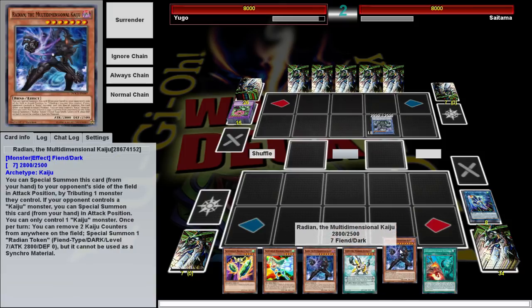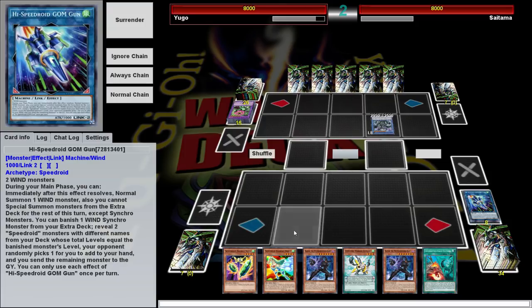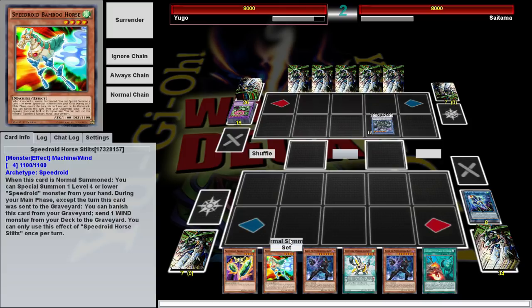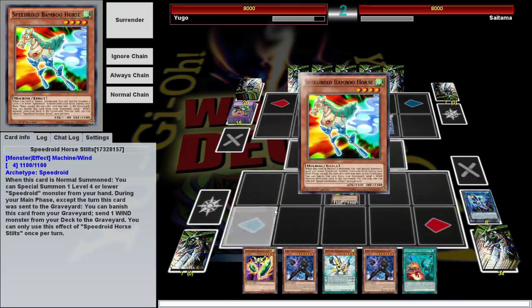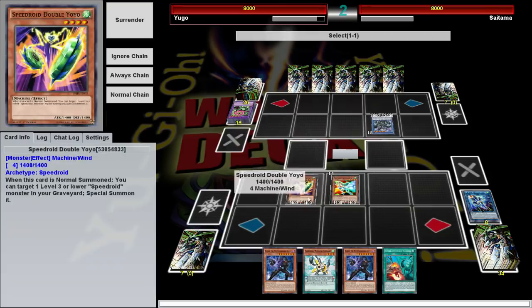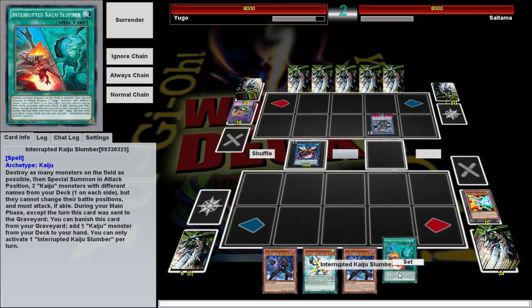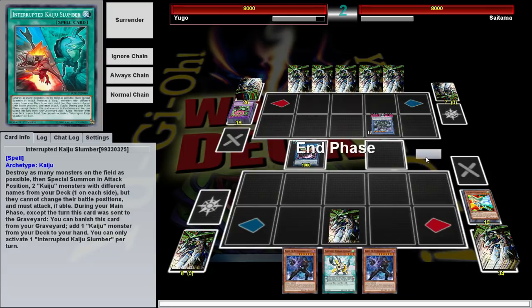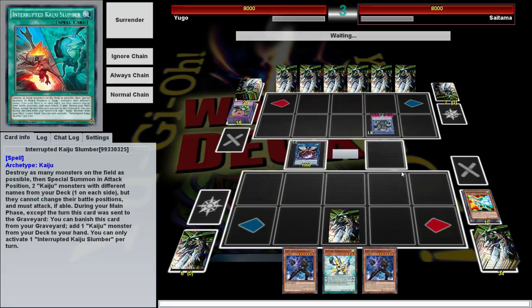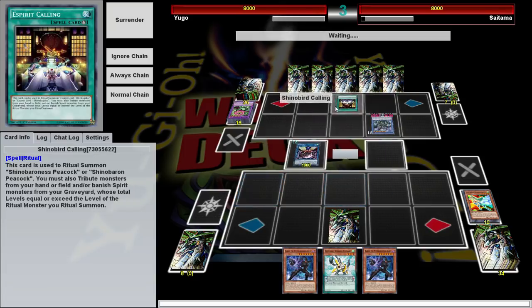I've got a whole bunch of Kaijus. I'm going to Normal Summon Bamboo Horse — Bamboo Horse will summon this — and we're going to get Great Fly. Because Exterio's Earth, that'll take slightly less damage. I'm also going to set this because I can use it next turn. Unless he OTKs us — which he might; he searched a whole bunch and did some stuff — we can just Kaiju over his Exterio. And if he doesn't Exterio before he destroys this, we might get a search.